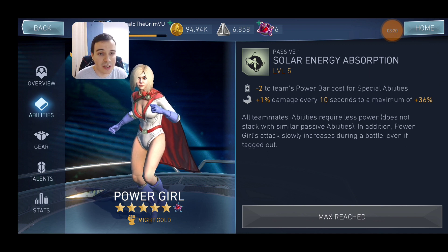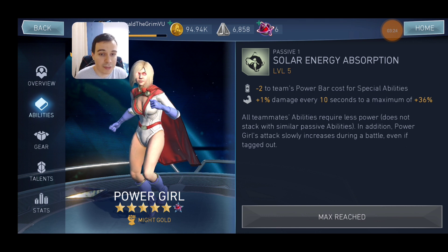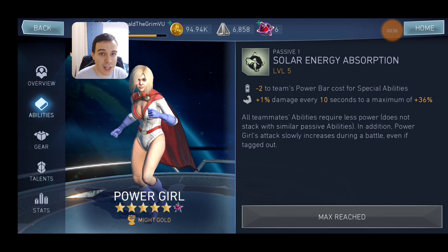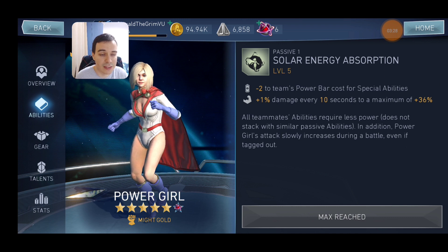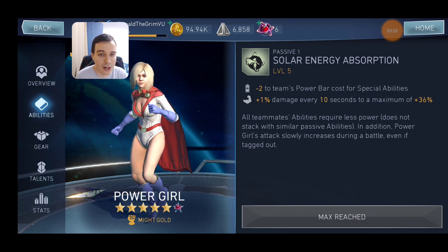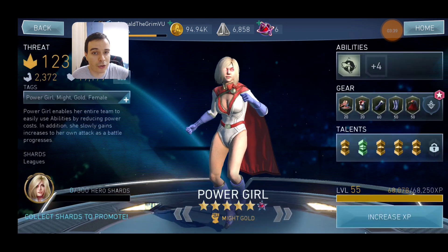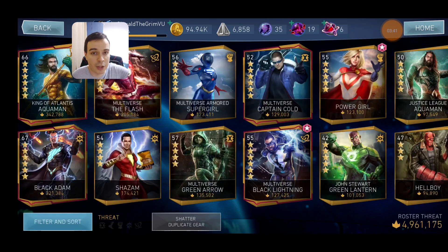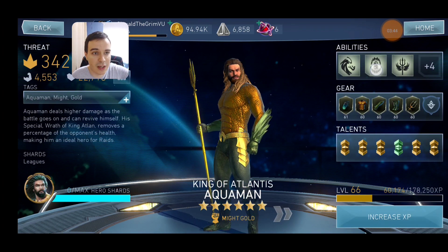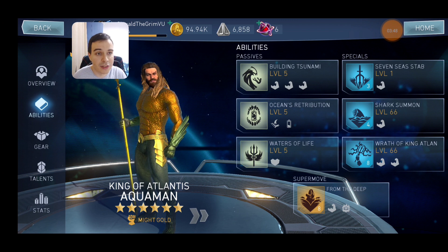You could put Power Girl literally in any team as a support character and you could not go wrong with that. Definitely get Power Girl to 4 stars but stop there, because at 4 stars you will get the minus 2 power bars and that's where we stop for now. Upgrading her passive to level 5 will only increase that other passive which we are not interested in right now. After you get Power Girl to 4 stars, move back to King of Lens Aquaman and get him all the way to 6 stars.